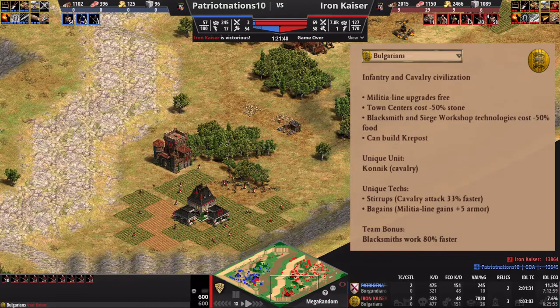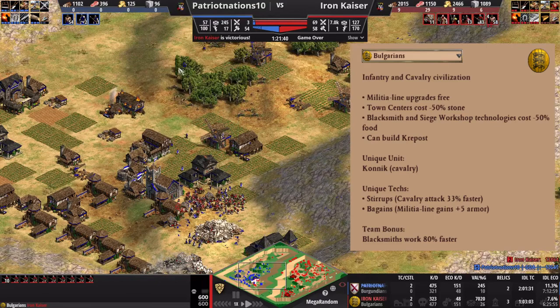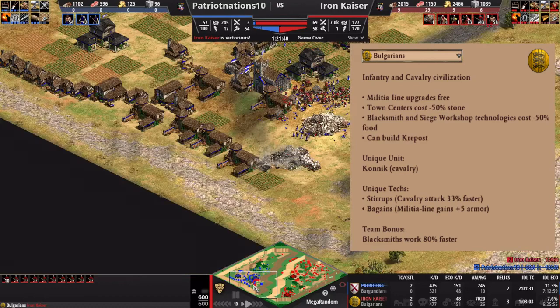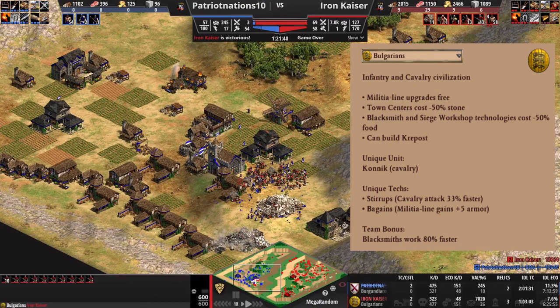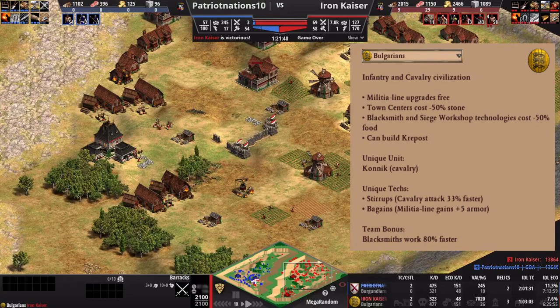The free militia line upgrades: I used that offensively in my Drush to push him off resources early, which helped stall him. If I hadn't, he would have hit me with Cavalier earlier and that might have been game. But I was also able to use it defensively — as soon as I saw the Flemish Revolution, you don't want to use Knights against them because they have an anti-Knight bonus. So I couldn't use my Konniks — that's where the Two-Handed Swordsmen came into play, and I was able to use that bonus very effectively to push back Flemish Revolution.